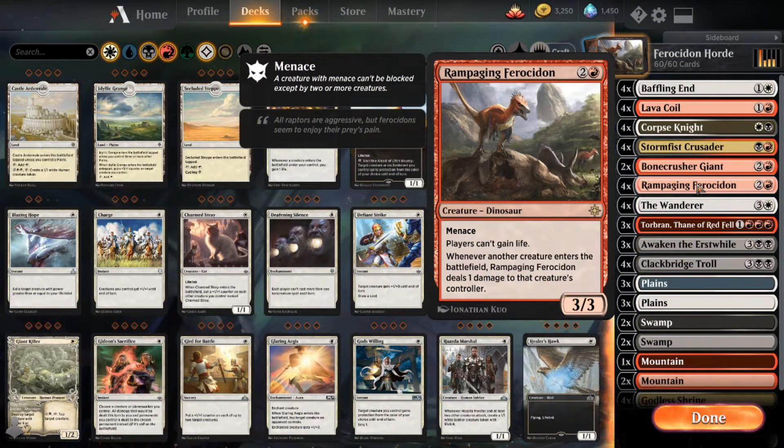Welcome back to another game with Big Bob's MTG. I'm Big Bob, and today we have Rampaging Ferocédon as the key member of this deck. This deck is all based around Rampaging Ferocédon, and I wanted to utilize his abilities as much as possible — here's how we're going to do it.